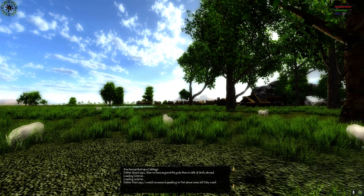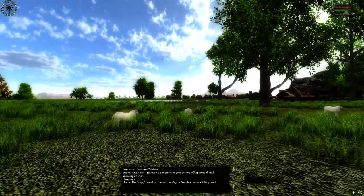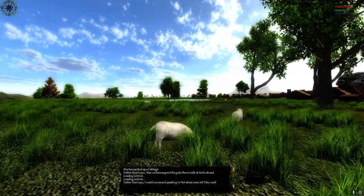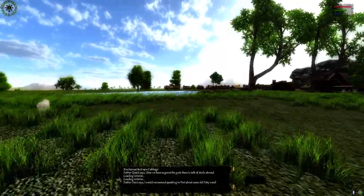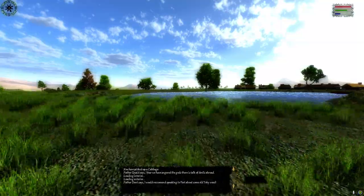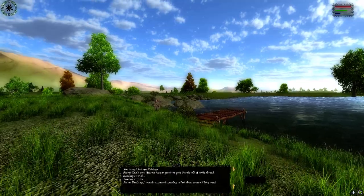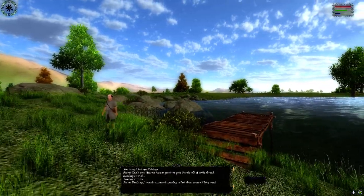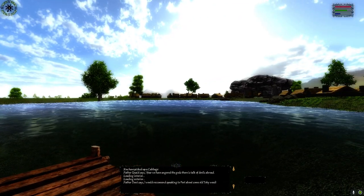Hello guys and welcome to Ulidia video number 8. For those of you who haven't been following the project, Ulidia is my RPG set in Ireland around about the 9th century during the Viking attacks. You play as Malach Cullen, who is a new recruit into the Red Branch Knights, who are sworn to protect and follow King Conchabar Macnessa.